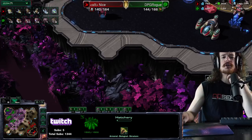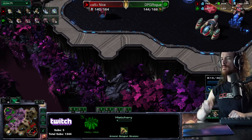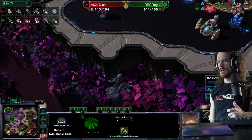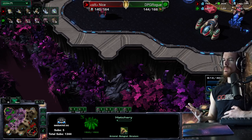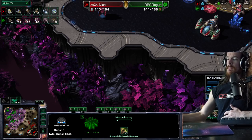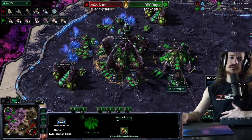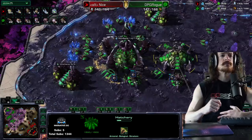Disruptors! How many times have I been super ahead — 200 supply, 2-2 Queen Hydra — gone for a push, and a couple disruptors go bop bop and kill all my stuff? The 2-2 Queen Hydra is really nice if they go Void Ray into Carrier, but if they go Void Ray into Disruptor into Carrier, disruptors throw a huge wrench in that plan. Queens are not very microable against disruptor shots; even on creep it's pretty tough to dodge them.